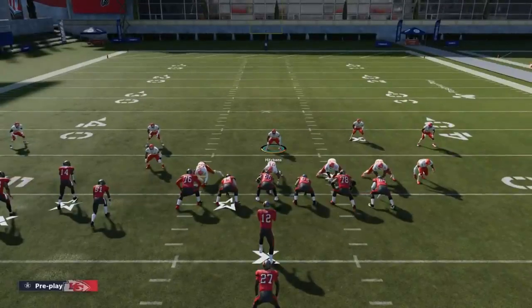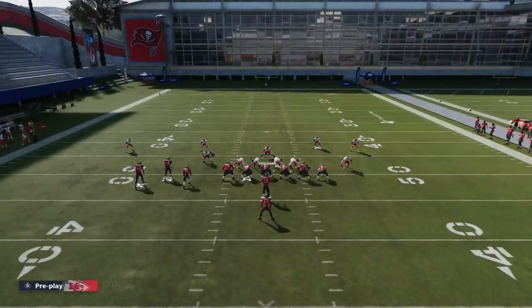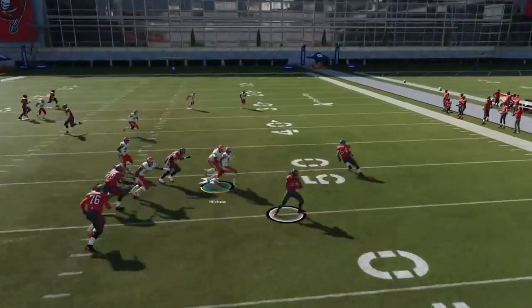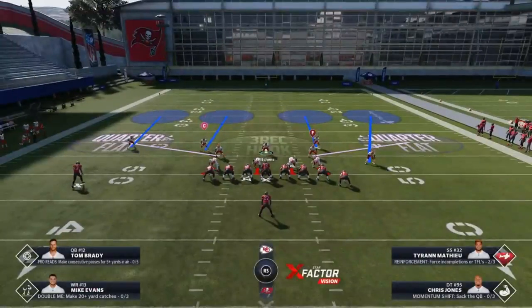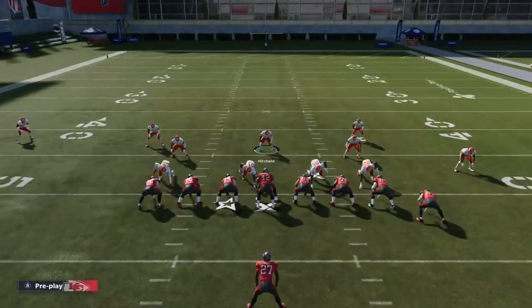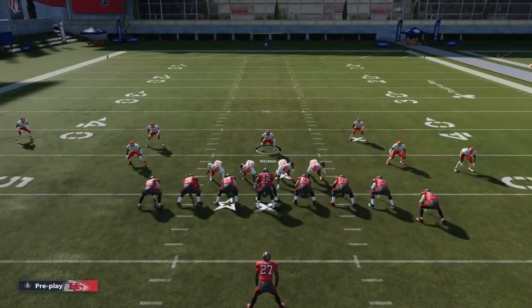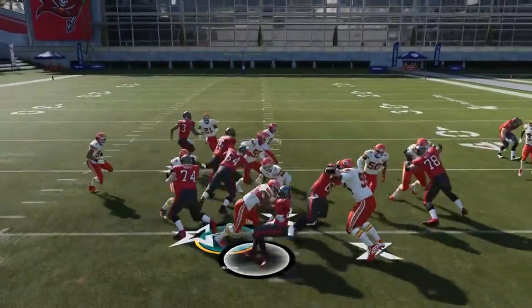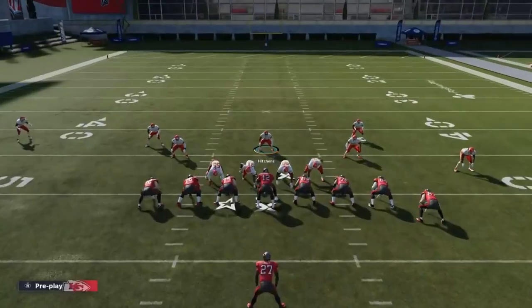To show how these safeties react when I guess pass — this is Y triangle, left stick right, triangle, left stick left, Y triangle, left stick right, then hard flat. If I'm expecting a run I could also pinch the defensive line, although I still think the original setup is better. You can see there's just nothing here — this is a really shut-down run defense and a really good pass defense as well.